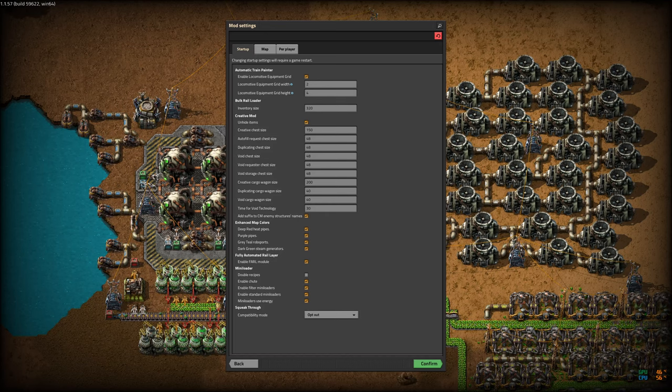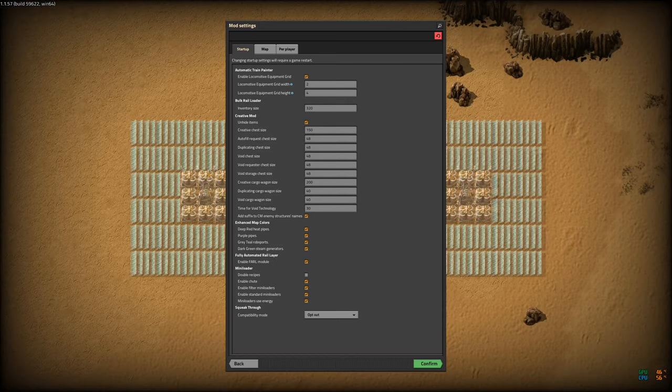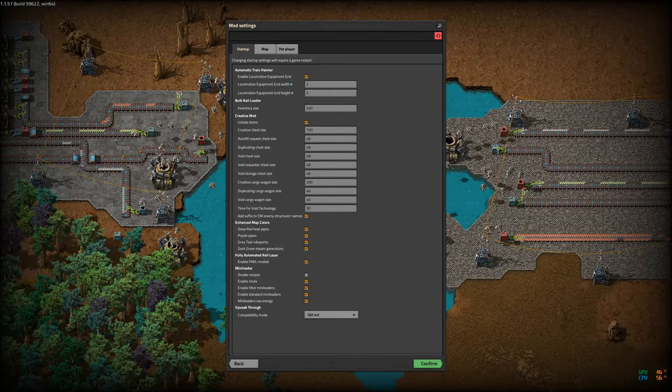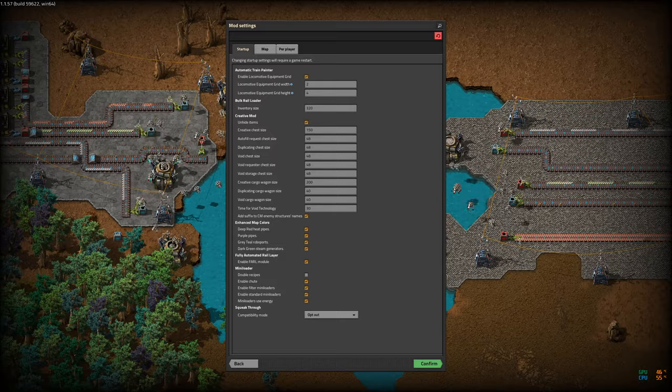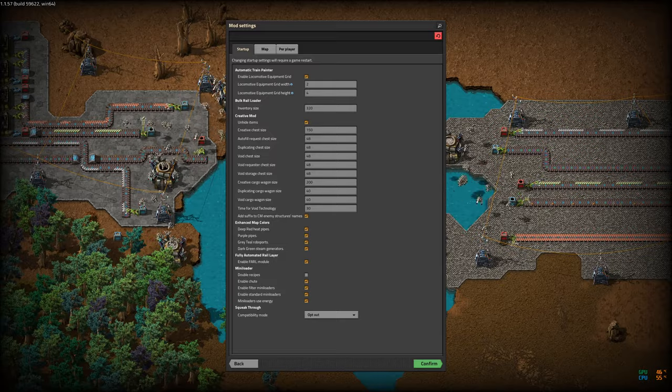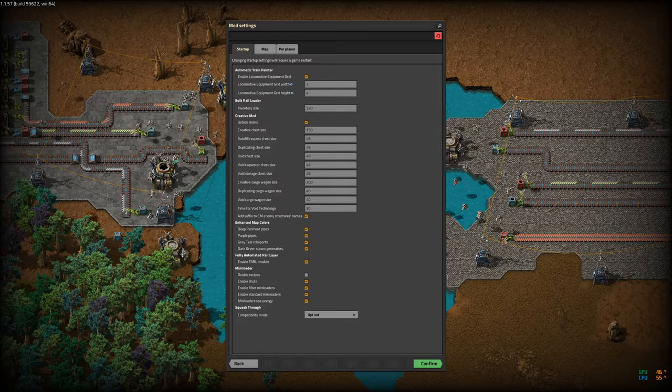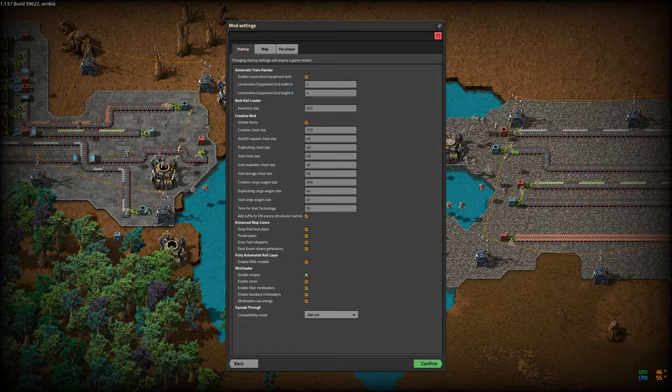When a train is loaded with some items, Automatic Train Painter will paint the locomotive — and I have it configured to also paint the cargo wagons appropriate colors. So if you're loading up a bunch of electronic circuits it will paint everything green. That's really nice because now you can see trains running around and see what they're carrying just by looking at their color. I will also be using the Logistic Train Network, so LTN and LTN Manager are loaded up.